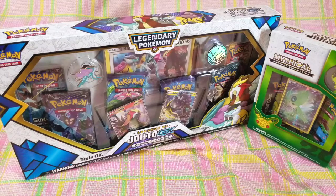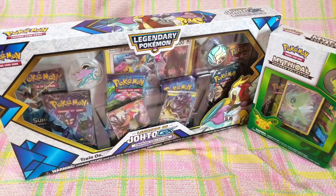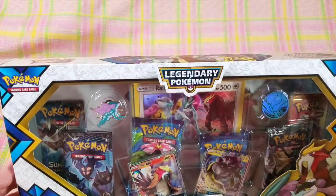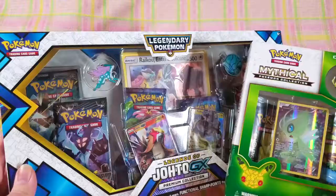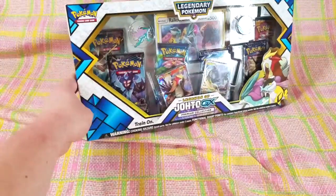We've got two things we're opening today. We've got the mythical Pokemon collection box featuring one of my favorite Pokemon ever, Celebi. In one of my last openings I opened a triple pack with Celebi in it, but this one is special because it has a cute little pin with it. These actually both have pins. Pokemon Crystal was one of the first games I got to play as a kid, so I'm super excited to have this little Suicune pin. We're going to be opening eight booster packs today.